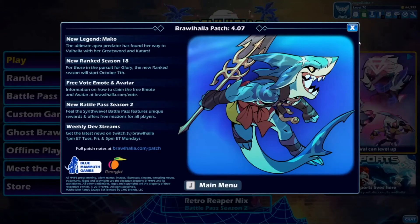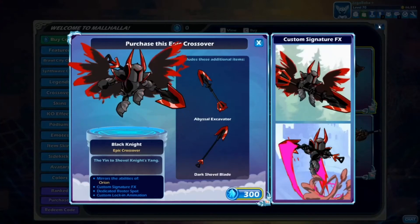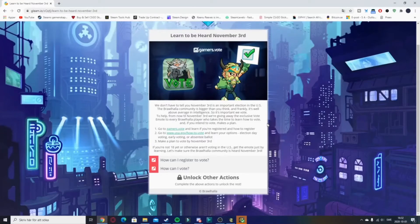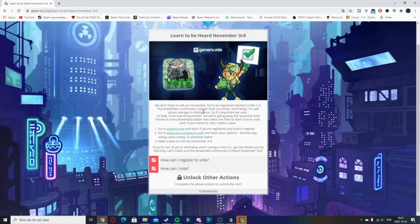Going to brawlhalla.com/vote takes you to glem.io, which basically says if you're a US citizen you're going to vote soon. You can go to gamers.vote to learn if you're registered and how to register, and how to vote.